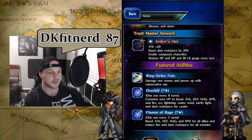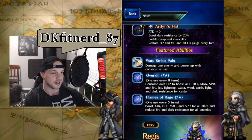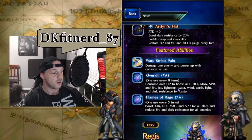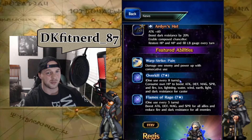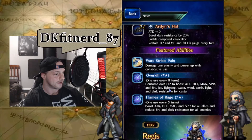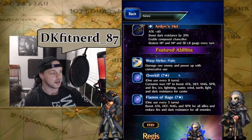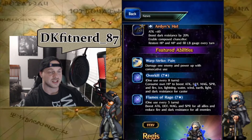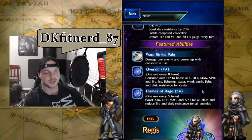That stacking ability is going to be hitting hard. Overkill is a seven-star cooldown ability, one use every eight turns. It takes his own HP all the way down to 1%, but it boosts his Attack, Defense, Magic, and Spirit by 250%, and increases all elemental resistance by 100% for one turn. It's kind of like an emergency button — you use this and then heal him up right after, giving him an insane buff for three turns.